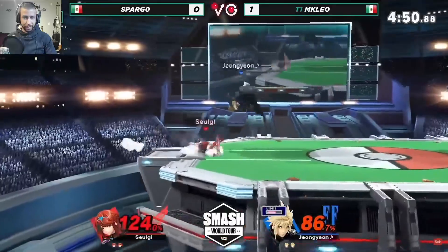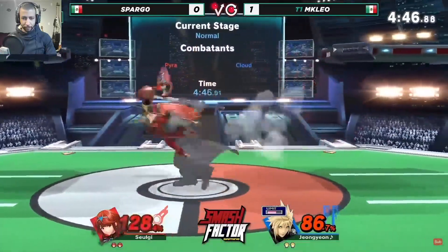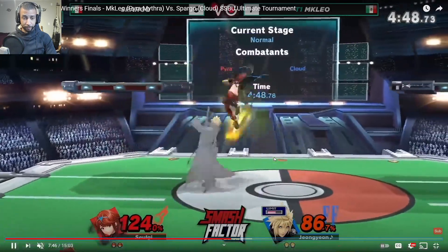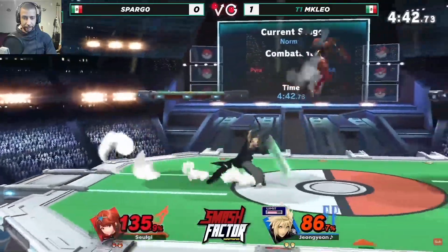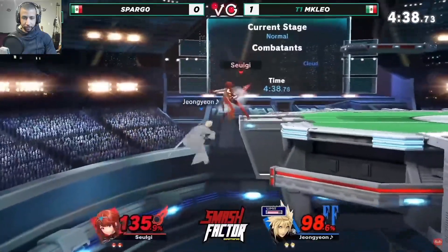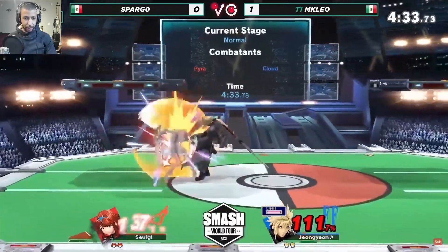The situation resets and he comes straight back down with the up B to get back on stage. Again, Blazing End clanks with Blade Beam — so we have a clank protecting Leo's return. He's able to air dodge or jump back to the stage, then jumps off stage trying to bait some movement off the ledge and gets the up air — a nice little tomahawk from Spargo coming up.